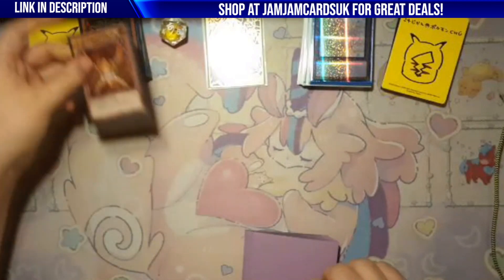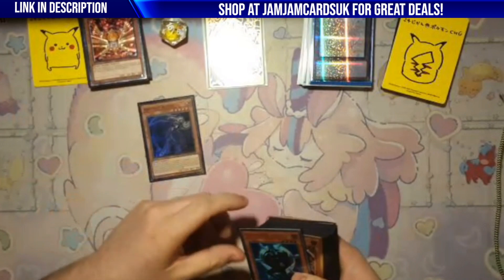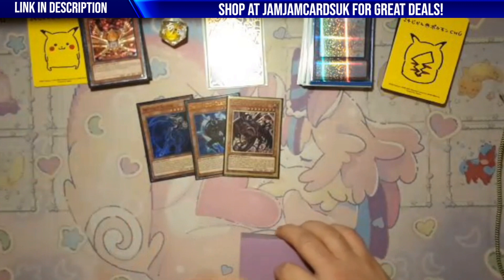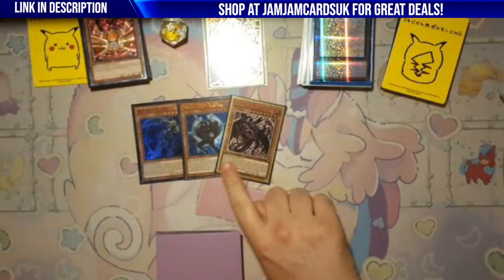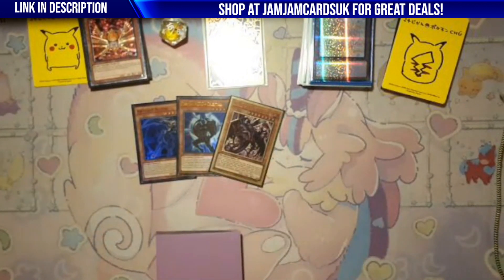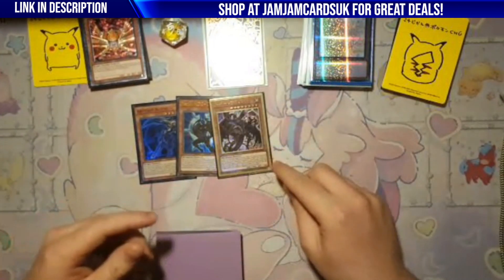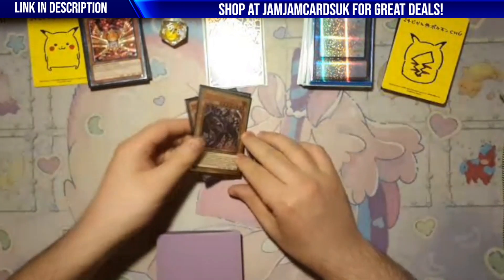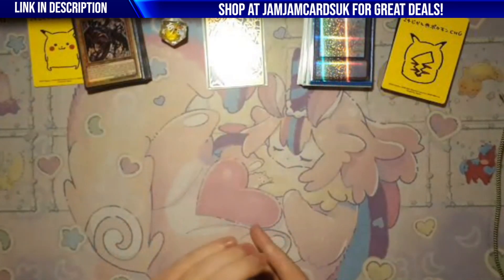Scythe is crazy — it's so easy to set up in this deck. Celestial Plasma is pretty standard. I do dislike sometimes when they banish your DPE and you're forced to summon Celestial back and can't Drytron. There was some argument for playing double Plasma, but honestly this card was just glued to my hand in the last week — I opened it like six games in a row.